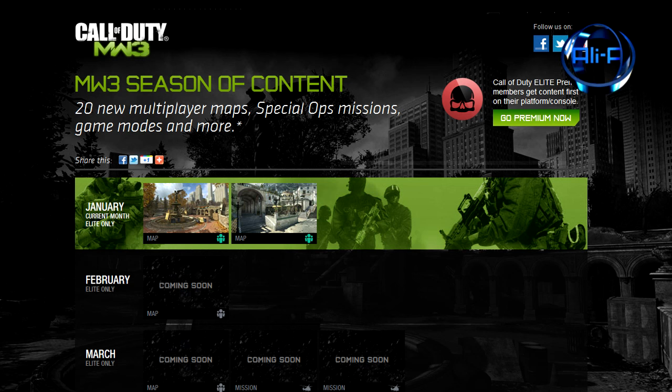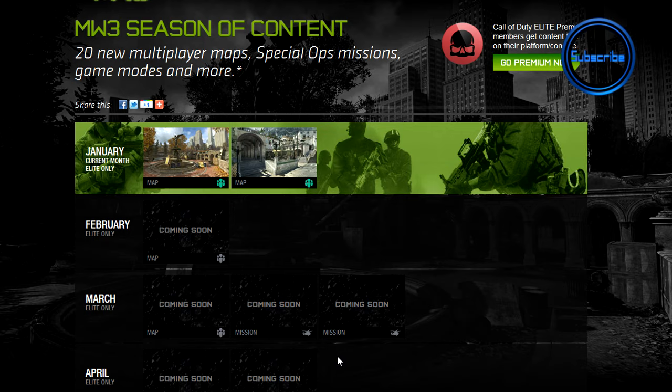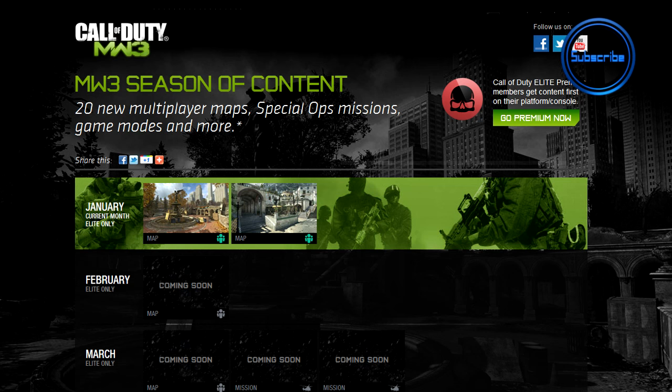They're going to be putting all 20 pieces of DLC into four or five map packs — the traditional map packs we're used to seeing. For example, the first two maps and one of the mission modes would form one pack, the next pack would combine the second, third, and fourth maps, and so on. We have confirmation that the first map pack will be coming to normal Xbox users in March for $15, the traditional price. It's very unfortunate that they haven't confirmed when it'll be coming to everyone else, or even to PS3 Call of Duty Elite subscribers, but we can say PS3 Elite subscribers will be getting this same layout structured around a month or two later.